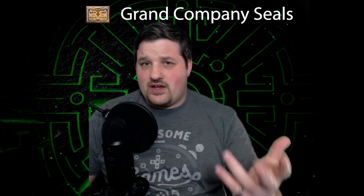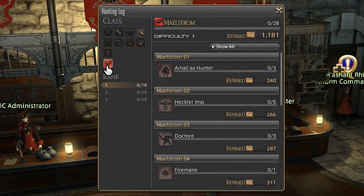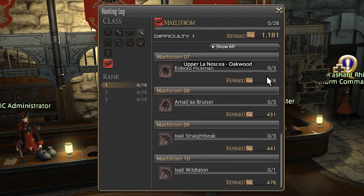Now that you've joined a Grand Company, how do you rank up? Well, there are a couple of mechanics. First off, are Company Seals. You get these from doing a variety of activities, and you eventually get enough of them to turn them in to rank up. In addition to that, you also have your very own Grand Company Hunting Log, which different ranks will have you complete one of the three portions. And lastly, there are a couple of side quests that are required to do the rank ups.